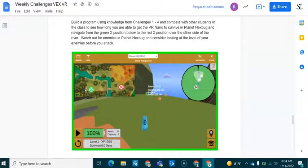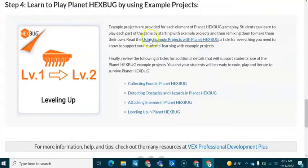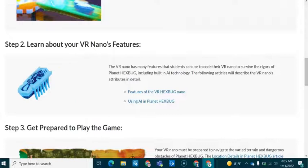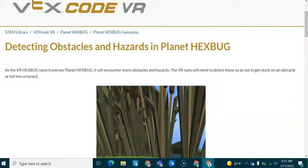We want the Nano to not only get to the red X position — we want to see how long you can get the VR Nano to survive. Give the scores and the level to your teacher and also post it underneath this video, and let's see who is able to get the VR Nano to survive for the longest period. Underneath this video I've put some links to the knowledge base from VEX so you can look at the backstory.